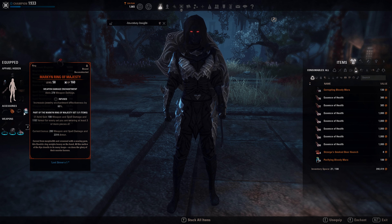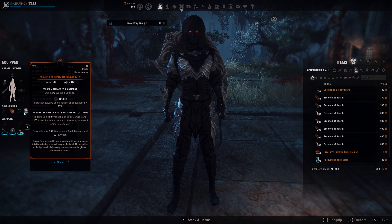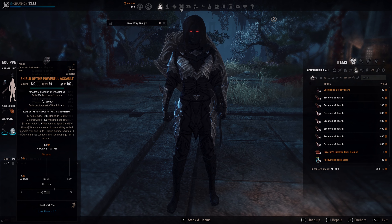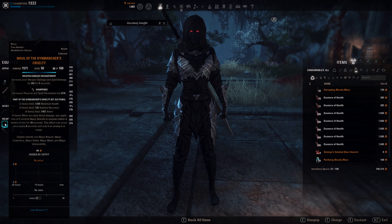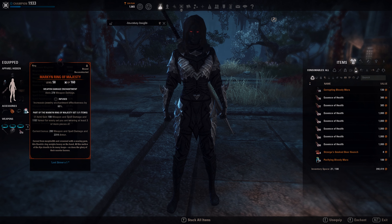We have a Mythic here — the Newborn Ring of Majesty — giving us 100 weapon and spell damage, and 1,157 armor for every 3-piece set we are wearing. So at the moment we get 200 weapon and spell damage and 2,300 armor. Quick explanation of how it works: every 3-piece set we have active counts. On the back bar we have 3 pieces of Powerful Assault and 3 pieces of Cue Marches Cruelty active. Same goes for the front bar — 3 pieces of Cue Marches Cruelty and still 3 pieces of Powerful Assault. So we get 200 weapon damage and 2,300 armor, which is really nice.